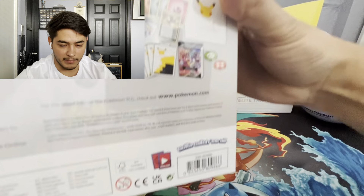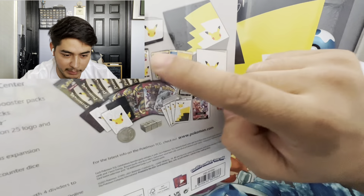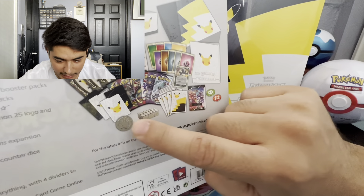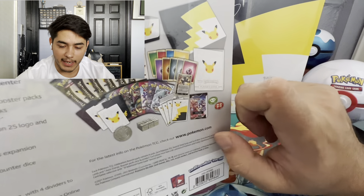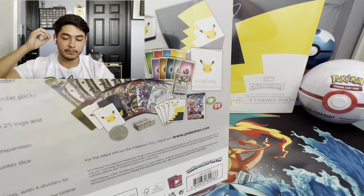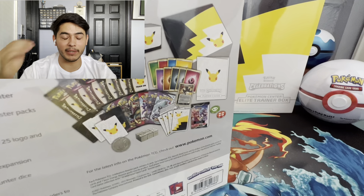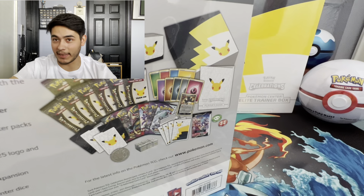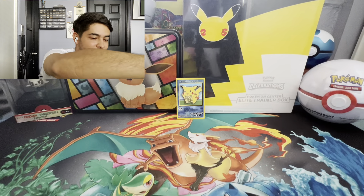There's a deck box, a bunch of celebration packs, and more. I'm mostly curious about this coin, the dice, and the deck box — the Greninja, the shiny Greninja gold star. I also want to compare this one to a regular ETB that I haven't opened just yet, and we'll look back at it.